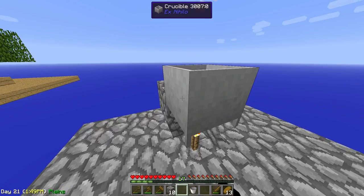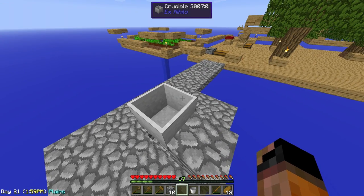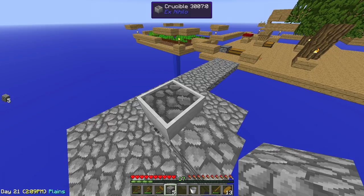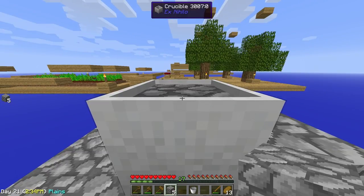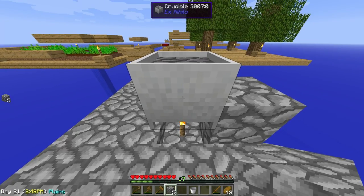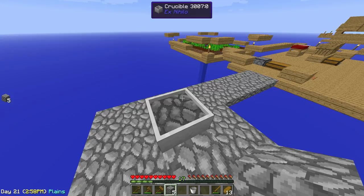The crucible works like this: you need to put it above a source of heat — in this case a torch. The torch will definitely be the slowest source of heating for the crucible. Take your cobblestone and put it in — each piece of cobblestone generates 250 millibuckets of lava. You'll constantly fill this with cobblestone and it will take a while. The cobblestone level is slowly going down, and the torch will take about 500 seconds — more than 8 minutes — to melt 4 cobblestone blocks.